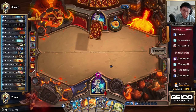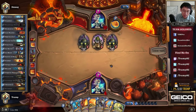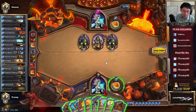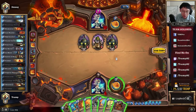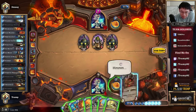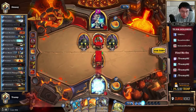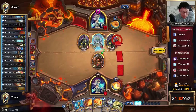Against aggressive decks you can Alexstrasza yourself, and that can work out pretty well. Anti-Killbot plus Ice Lance might buy me extra turns here, so that's going to be worth it. Pro tip: if you kill a Boombot during your turn, you can actually lose the game, because the Ice Block is not active on your turn — due to the way secrets work.